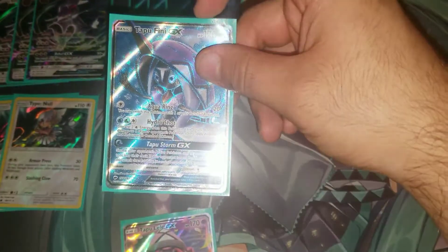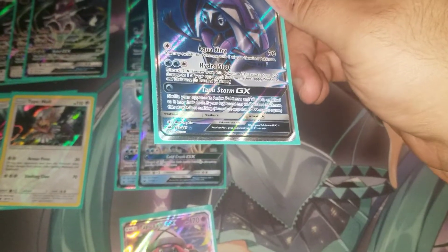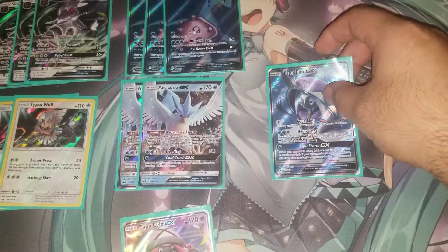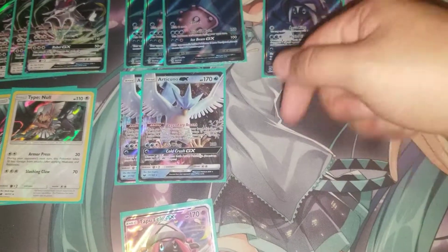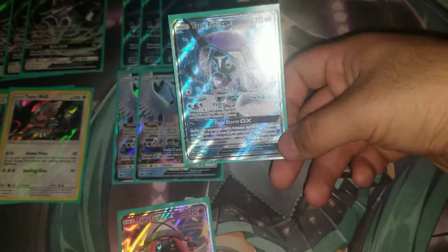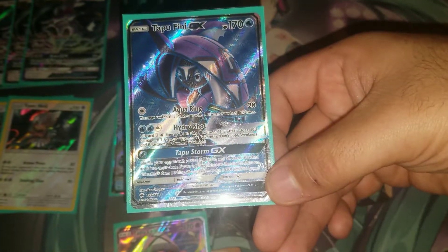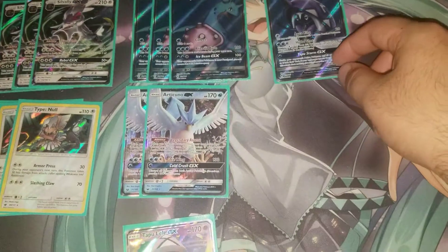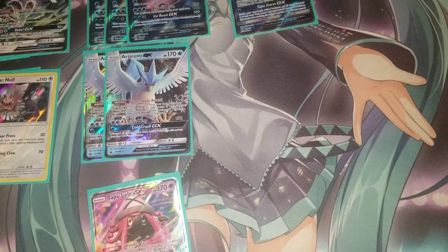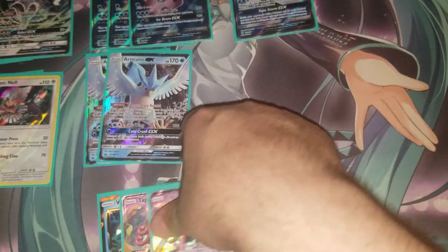Having Silvally out on the field means free retreat for Lapras, so you can use Blizzard Burn, retreat Lapras, throw in another Lapras or switch to Silvally and keep swinging. You're playing one copy of Tapu Fini GX. Its Tapu Storm attack shuffles your opponent's Active Pokemon back into their deck, so you can Guzma out a Pokemon they're setting up, shuffle it back, and reset them. Aqua Ring does 20 damage and switches out. Hydro Shot costs two Water and a Colorless, discards two Water Energies from Tapu Fini, and deals 120 damage to one of your opponent's Pokemon — allowing a Bench snipe.